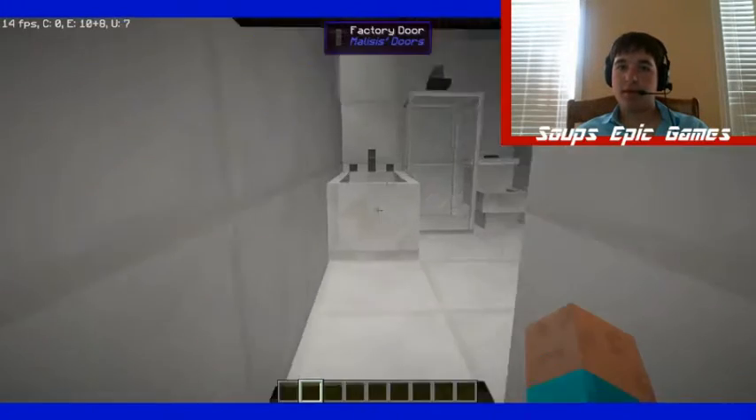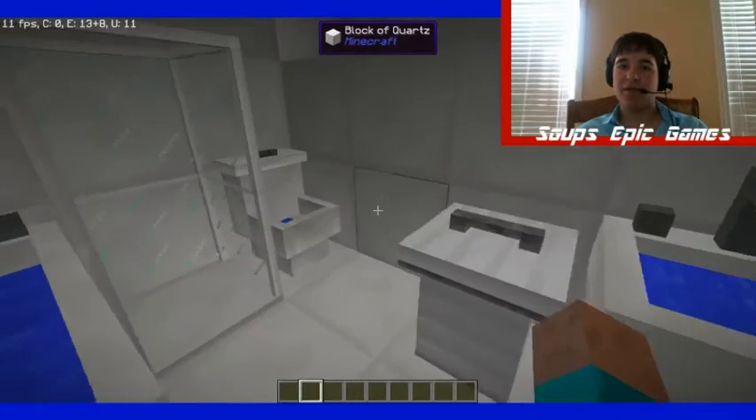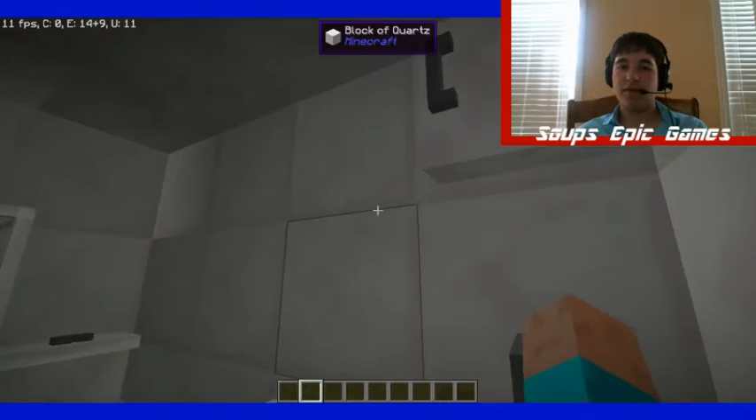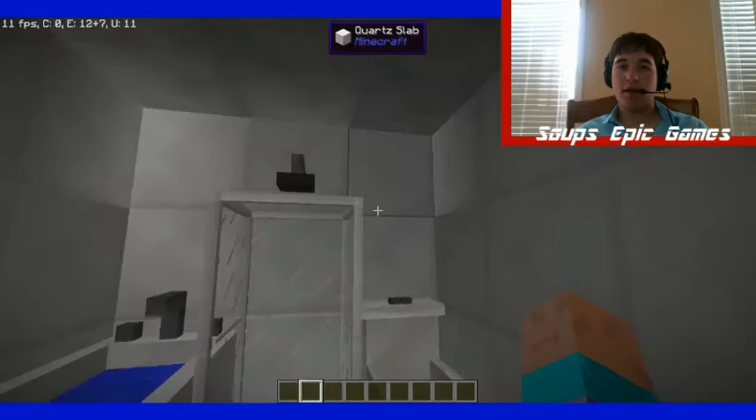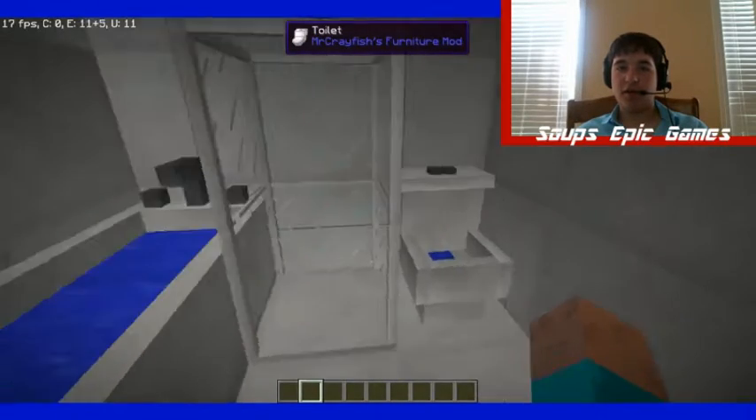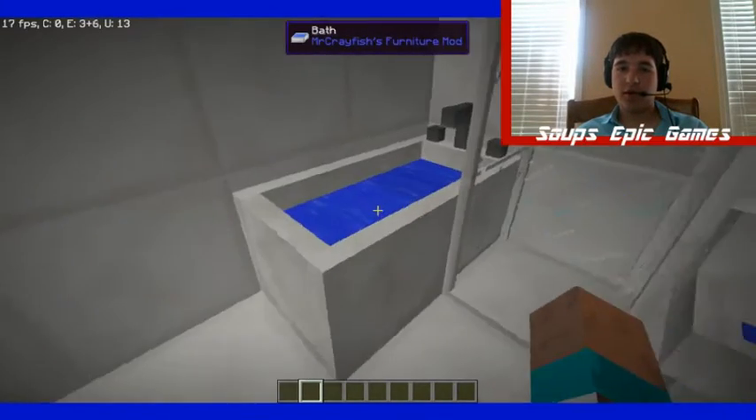This is the bathroom — probably shouldn't have knocked first, but no one's in here so it's probably fine. We have a cabinet, a sink, a trash can, toilet, shower, and a bathtub.